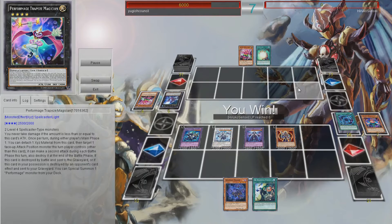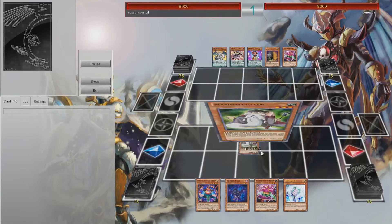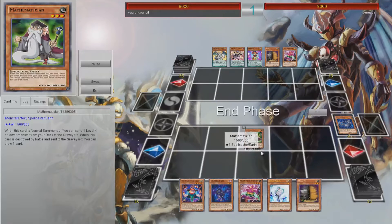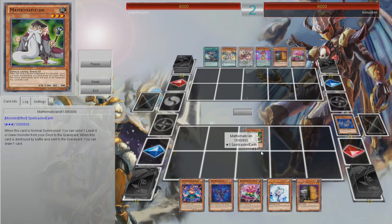Thank you to my opponent for actually staying in for that. Let's go to the second game. Opening hand is okay, and this is against Performage — Performage Clowns, something, something. It's got a bit of everything — basically Rank 4 spam and Wavering Eyes. It's hilarious.